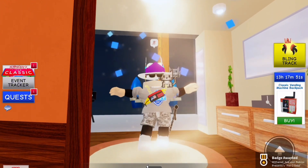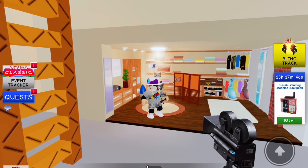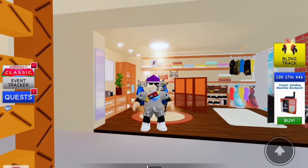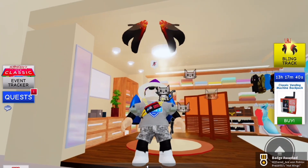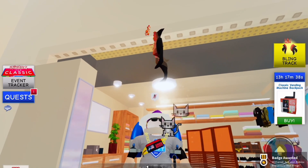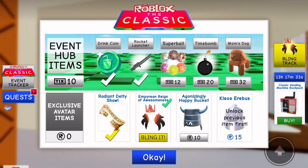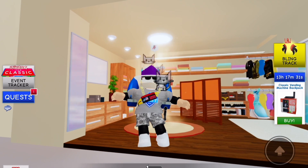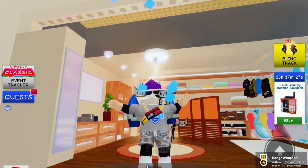Claim the token and now you have six tokens. Open up your event tracker on the left-hand side and you can then buy the Emprian Reign of Awesomeness Wings. If you spend 600 Robux like me, you can also bling it and get the golden version for free.